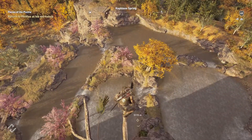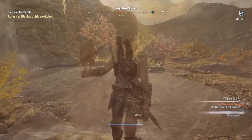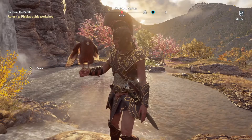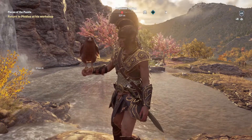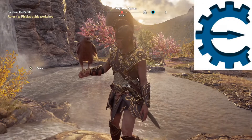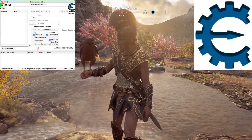So I tend to cheat a little money and resources, just so I don't have to worry about them anymore and can focus on what I really love and enjoy in the game. To cheat all the resources and materials in Assassin's Creed Odyssey, you're going to need Cheat Engine. It's an open source program and completely free. You'll find the link to download it in the description.